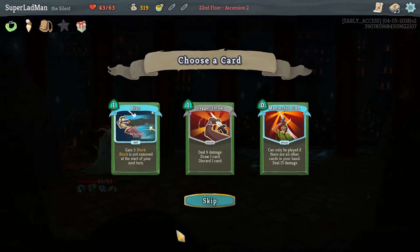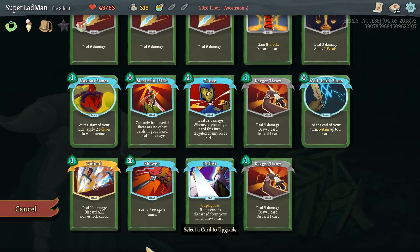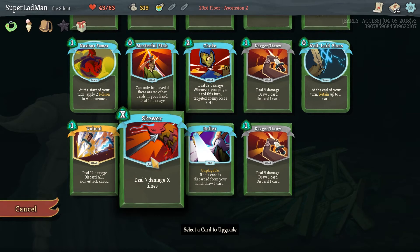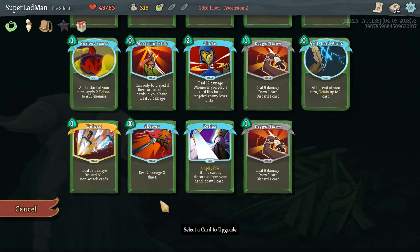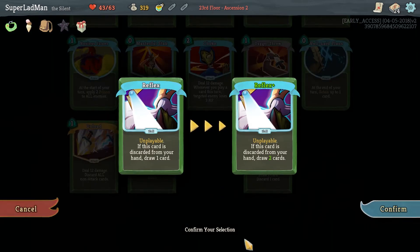Another dagger throw — I guess we could take that. We have payoffs now so dagger throw is a solid payoff. Let's smith. I think I want to smith — 10 damage X times is really good. I also like choke upgrade, and I like reflex upgrade because it nets you cards, makes the dagger throws better. I feel like we're generating enough energy already. This could be better as a 10 but I think this is the upgrade to help the deck out as a whole. This is the 'we've just set up, let's do really well' kind of card. I'm going to take reflex plus.